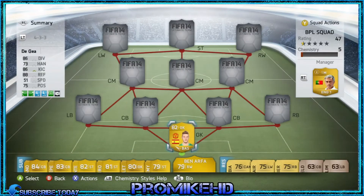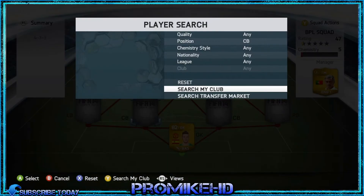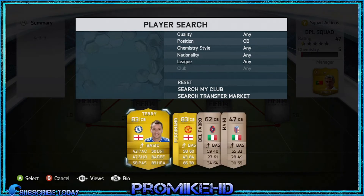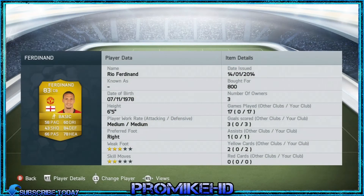We'll get into the left center back, which I believe is Burdisso. I only went for him for that 84 defending and the 78 heading, and also because of his height — six foot five — for a defender, which is good for heading out corners and stuff like that. And I just thought it was cheap because he was like 800 coins.